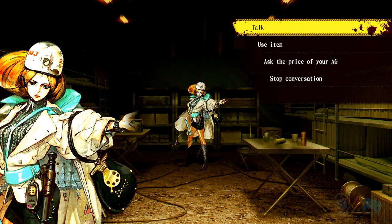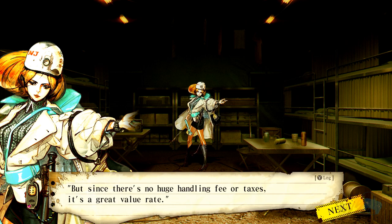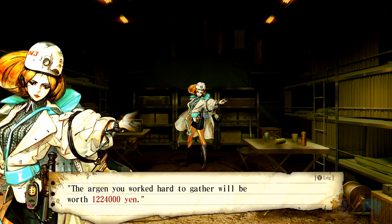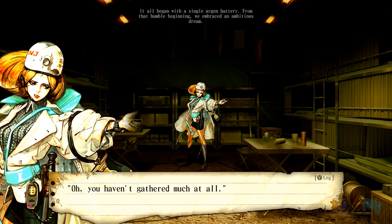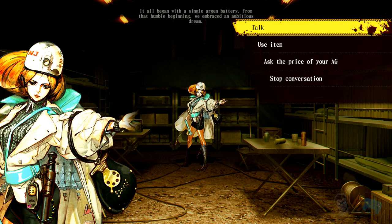Ask the price of your AG. If we use my connections, I can do one AG for a thousand yen. The origin of your work will be a million — you haven't gathered much at all. Okay, thanks. So that's the healing area.